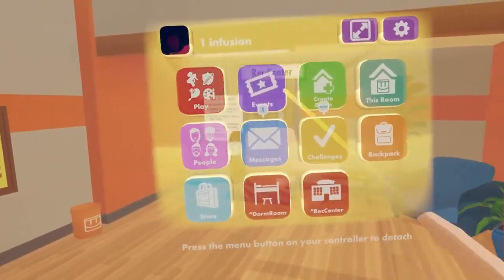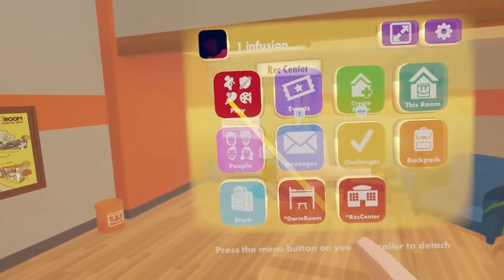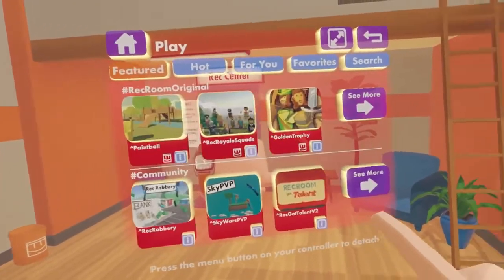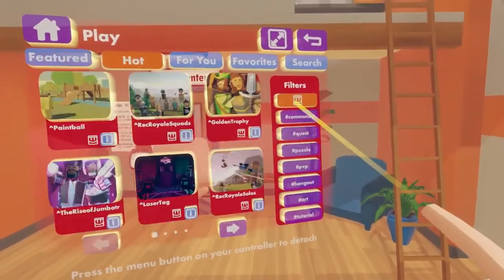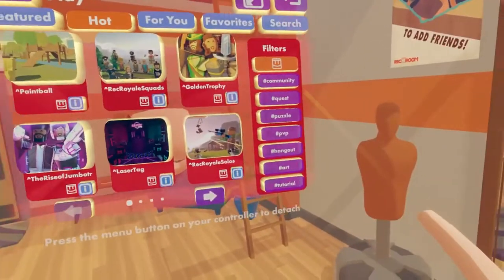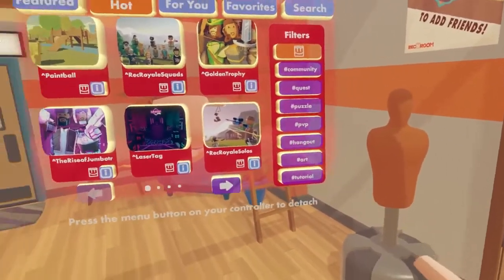It's up to the host character to start up the match and invite everyone. So the host needs to push the red button that says play. Then they will select see more. From there you can see a lot of different options. For this demo, we're going to start up a paintball map.